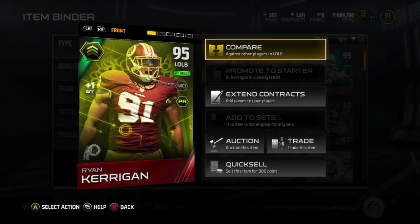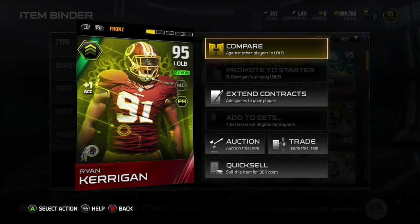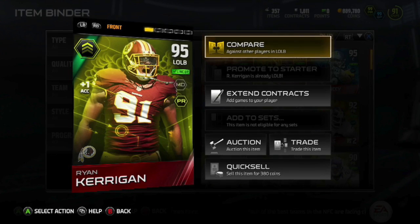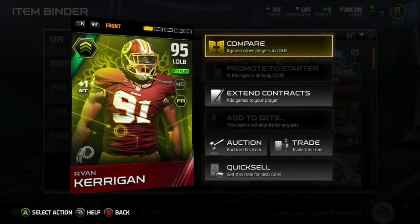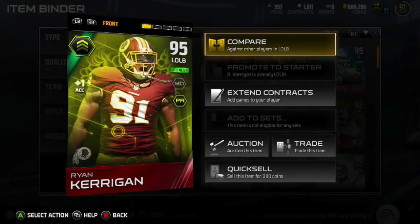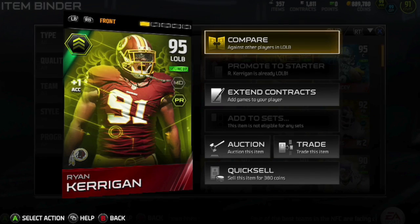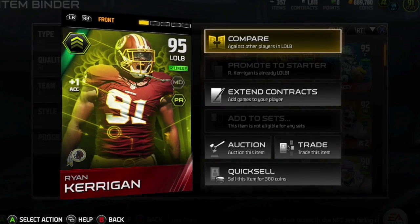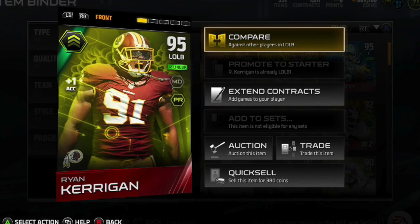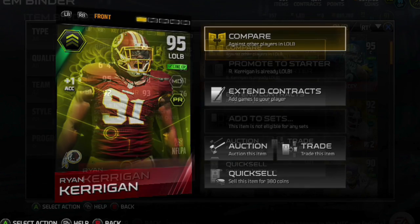What's going on guys, Stiff here with a special MUT player review. We are going to be going over the 95 overall dual style master Ryan Kerrigan, with specialties in pass rush and man defense, who also gives his players plus one XL to everybody on the field. I just got this guy yesterday, played around five games with him, and let me tell you he is a beast.